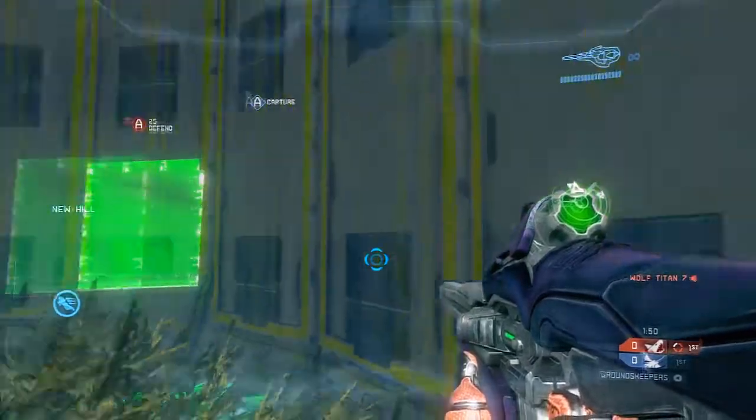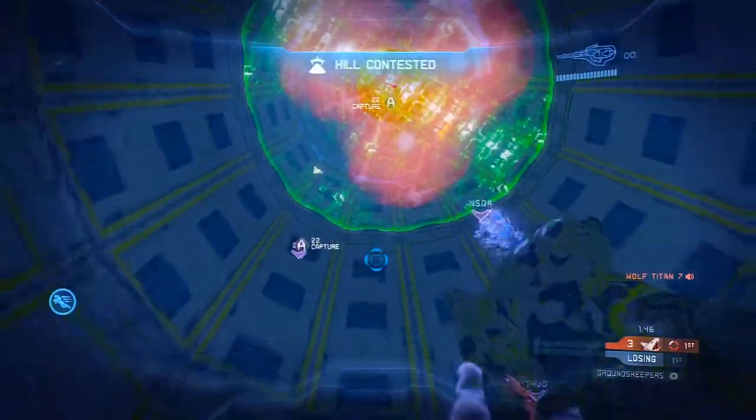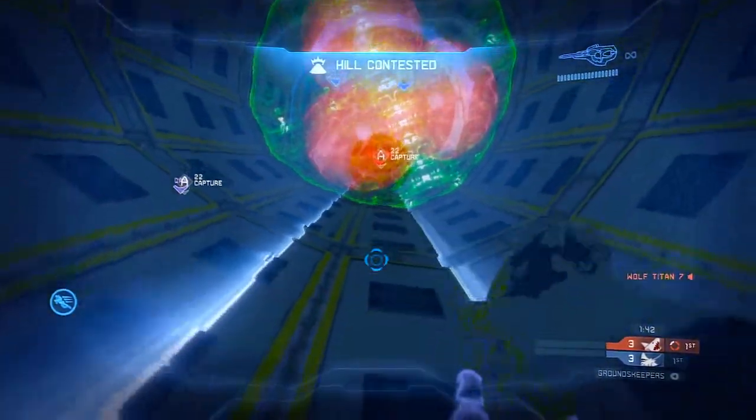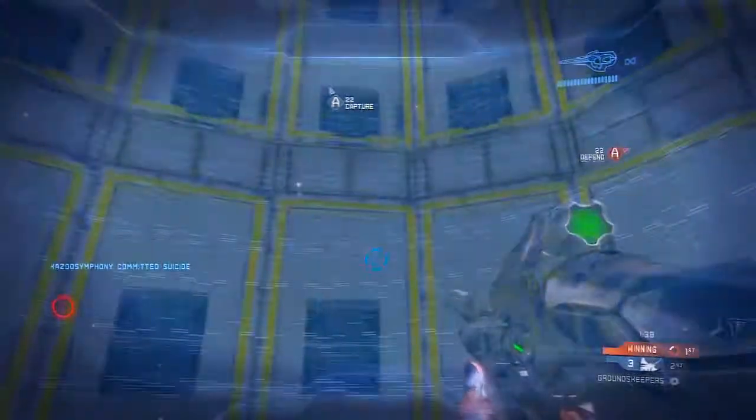What's going to happen is one person will spawn above and they'll get an armor ability and then they'll be shot out into a circular chamber. There'll be a hill around them and they'll be wanting to capture 25 points. That sounds pretty easy considering that they're holding an armor ability, but what could cause them not to have the hill?